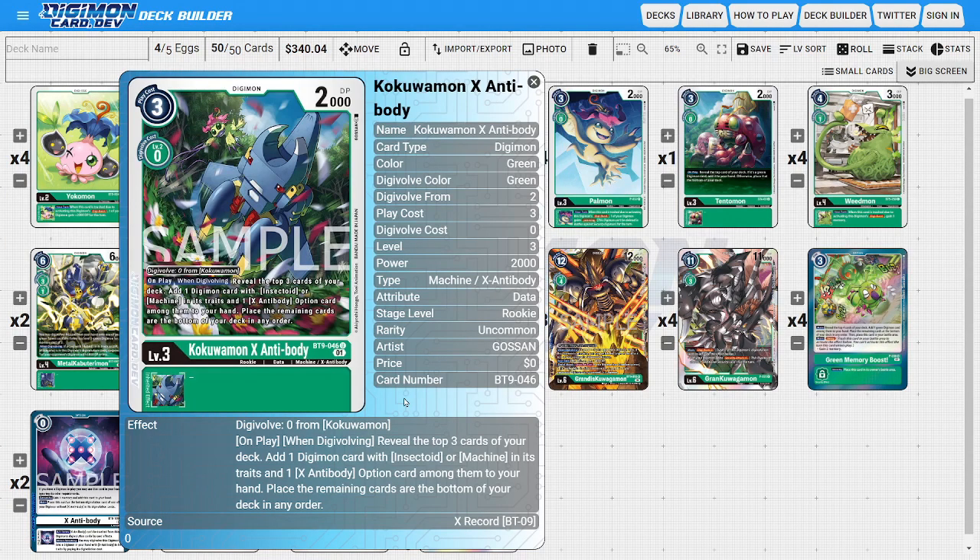Next I'm going to be running four copies of Kokuomon X-Antibody. Like the other X-Antibodies, Kokuomon X-Antibody can Digivolve for zero on top of his base form. We're not going to be running any base Kokuomons because we don't necessarily care about that. What we are going to use Kokuomon for is his on-play/when-Digivolving ability — specifically the on-play part — where we reveal the top three cards of our deck, add one Digimon with Insectoid or Machine traits and one X-Antibody option from among them into our hand, and the rest go to the bottom. It's acting as the deck's digger for our Insectoid-based parts and pieces.